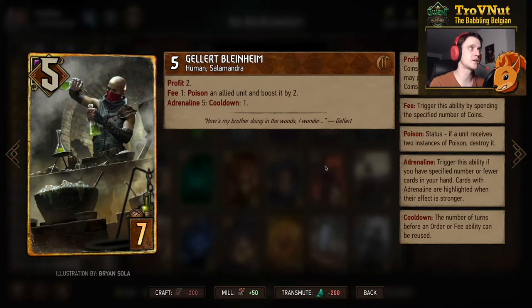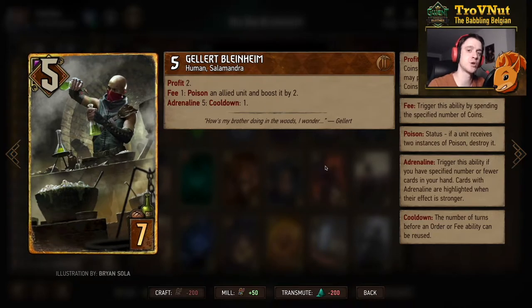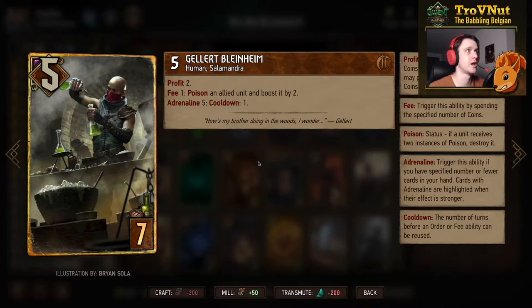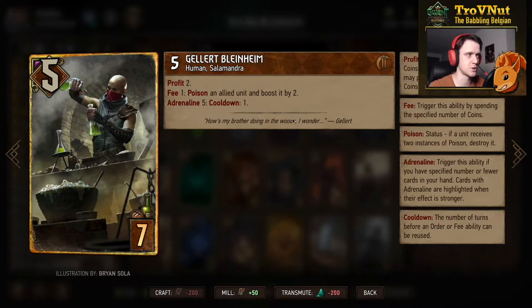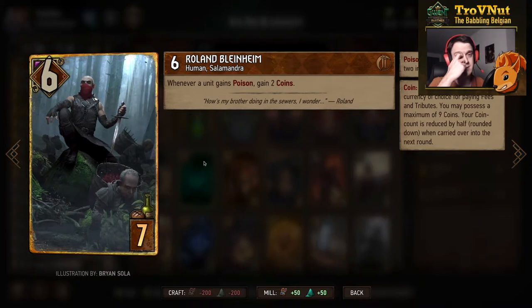Then we have the Blindheim Brothers — what this deck is all about. Galak Blindheim is a cool engine card: five power, seven provisions, gives you two coins, and for every coin you spend on him you can poison an allied unit and boost that same unit by two. He is the only card that doubles up the point value of your coins. At adrenaline five or lower this card has a cooldown; otherwise it does not.